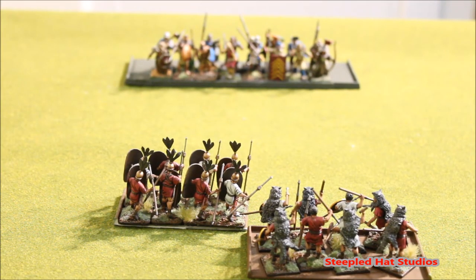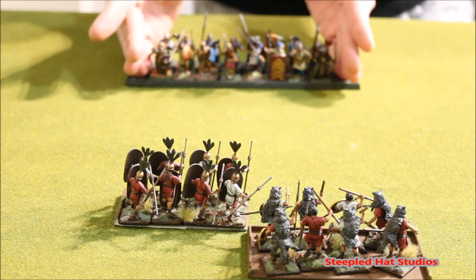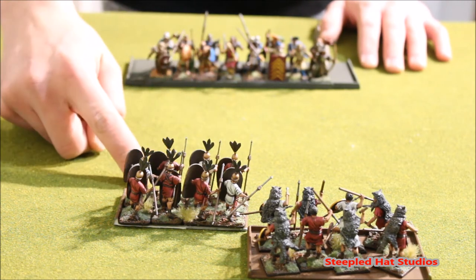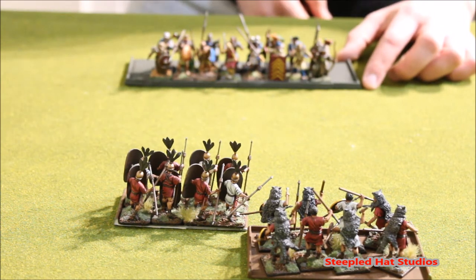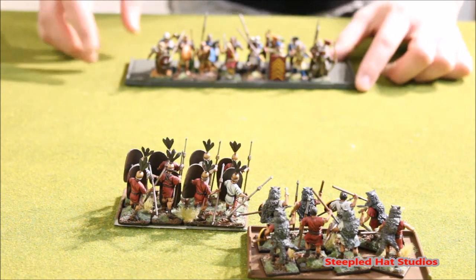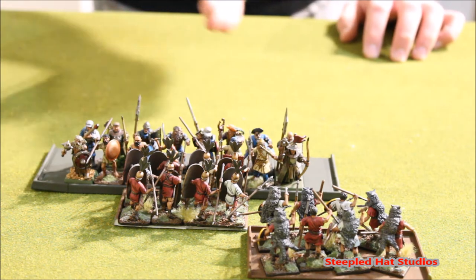Now let's say it's the Illyrian turn. They get a successful charge off. They have to go toward the enemy they've declared — this is the closest enemy given the proximity rule. The unit behind the Hastati can't support because they're not on the side or in the back — they're behind. The Illyrians are just going to go straight up and clash with those guys, lining up with the center front.